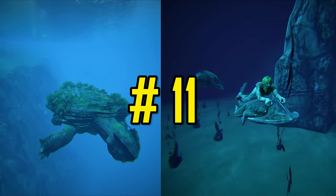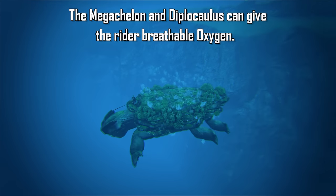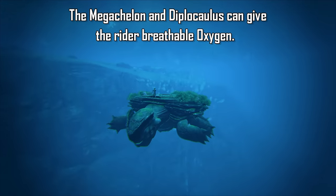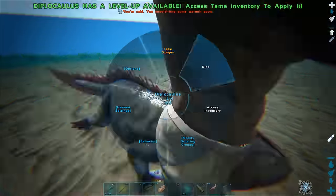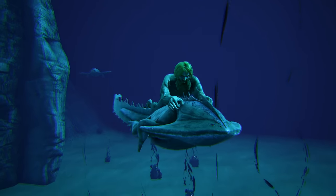You can ride a Megachelon and Diplocaulus without the use of a scuba tank. The Megachelon is equipped with its own oxygen vents, giving the rider breathable oxygen, and swimming above a wild Megachelon can also give you oxygen. The Diplocaulus cannot be ridden until it is in the water — once in water, hold the access key to ride it. Once on your Diplocaulus, you can suck oxygen out of its bum at the cost of the creature's oxygen stat.